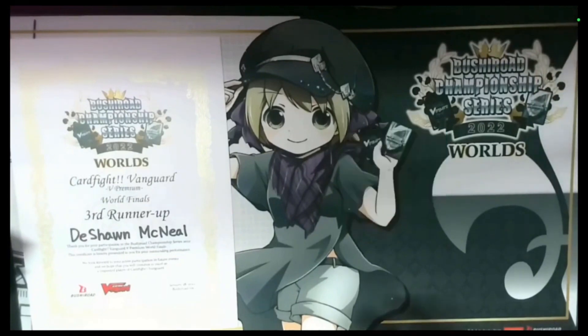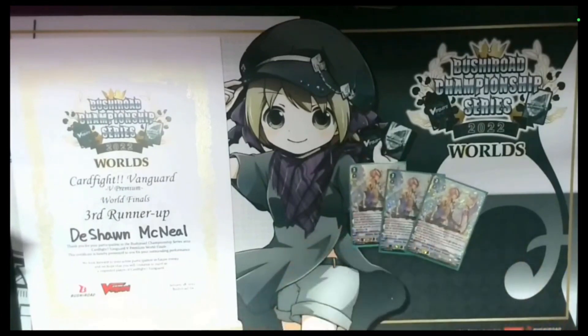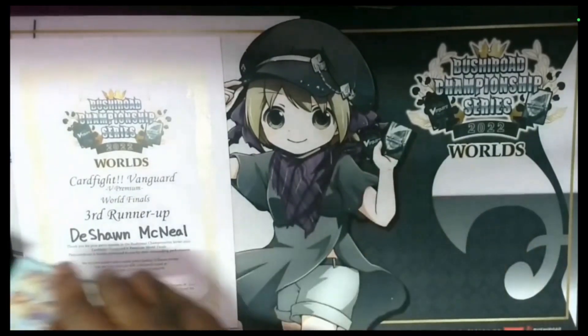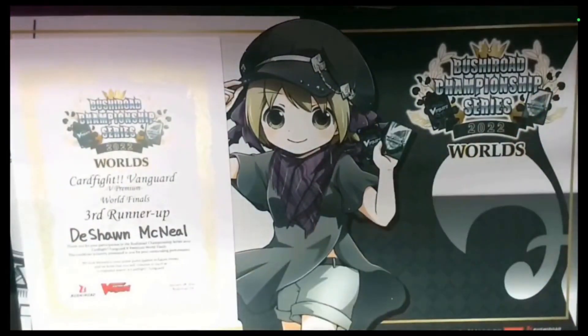Last but not least, Gurguit. I run Gurguit at three because he is meant to be my finishing vanguard — he's not meant to be my starting grade three vanguard. I still need to do my setup before I can utilize him to his fullest potential. That said, there have been games where I've had to ride Gurguit as my first grade three and at that point the rest of the Liberator Core just becomes useless. If I come across them in searches I'll try to filter them out, but once I ride Gurguit it's like riding a grade four — you don't want to go back down.